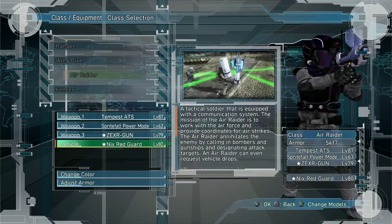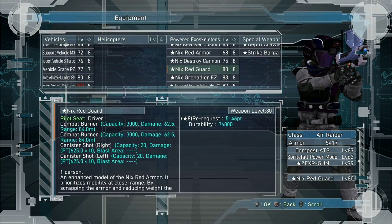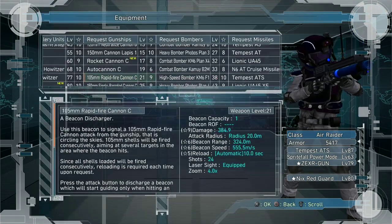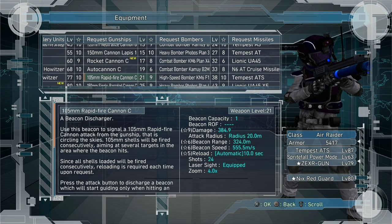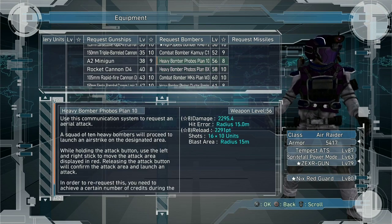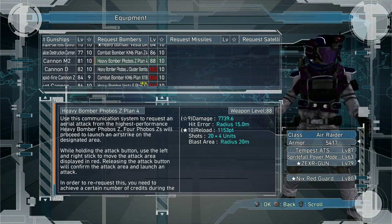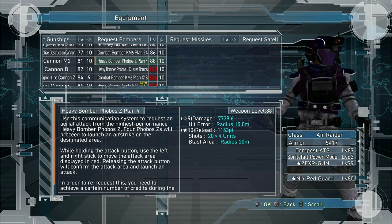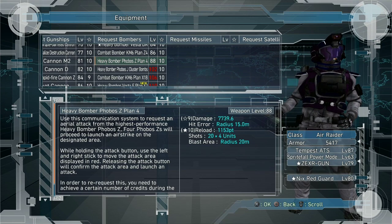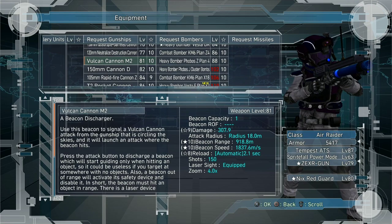For Air Raider as the kiter role — he's not the best kiter, but it is possible — I'd probably take your best Red Guard, the fastest Nicks so you can jump around. Since you'll be up front distracting, you want quick-calling Air Raids: I'd recommend a KM-6 — they're cheap and kill a lot of enemies — and definitely a multi-line Phobos as well. You could also take a Sprite Fall, Bulge Laser, or Vulcan Cannon 105; those are quick-calling too, so you can get out of the vehicle, call it in, get back in, and keep jumping.